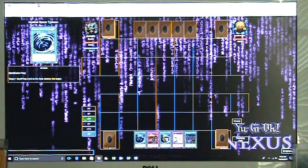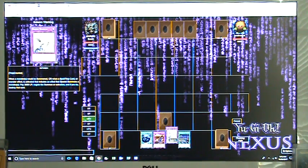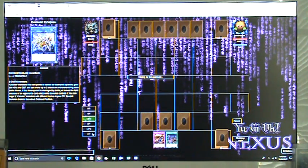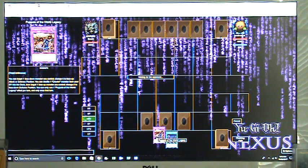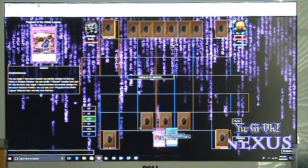That was a bad mistake on my part. Not the greatest start, but you do have your main two advantage pieces, which is Puppet and then World Legacy and Shadow.